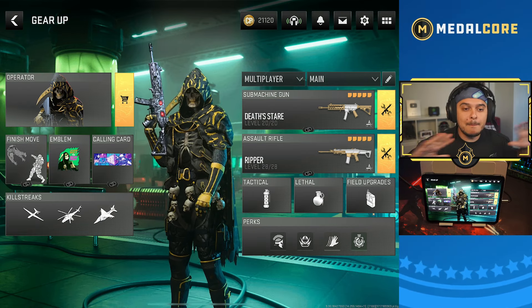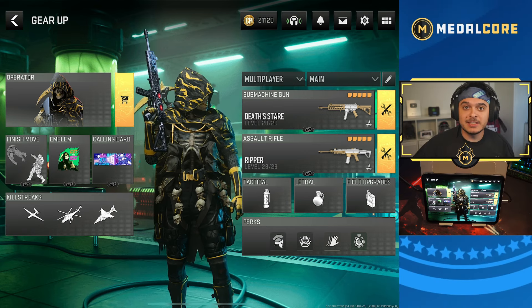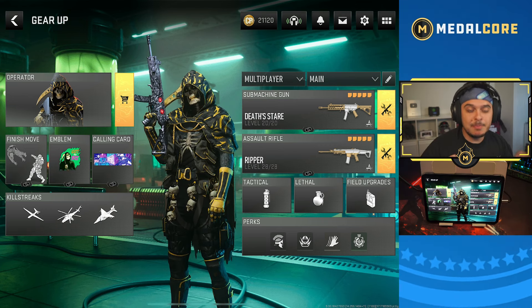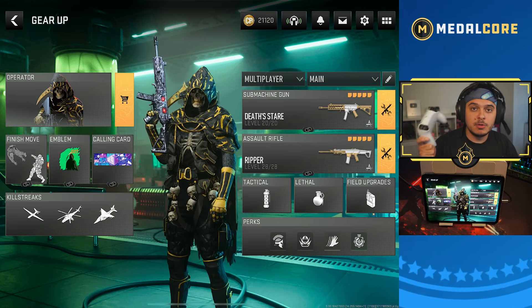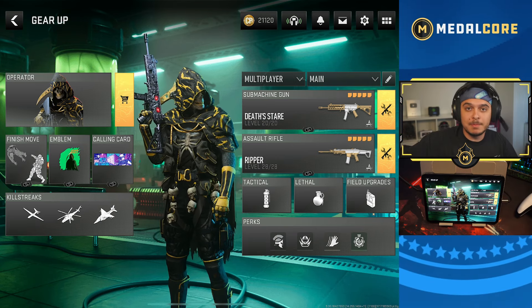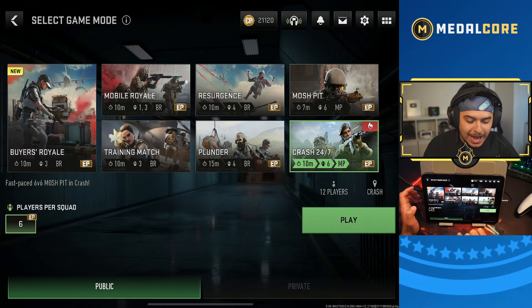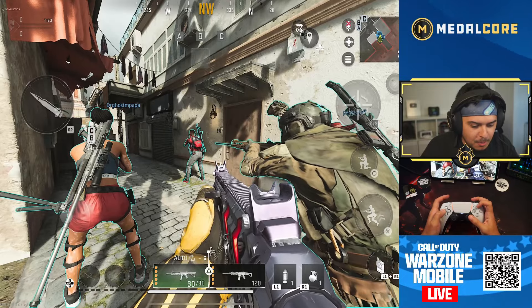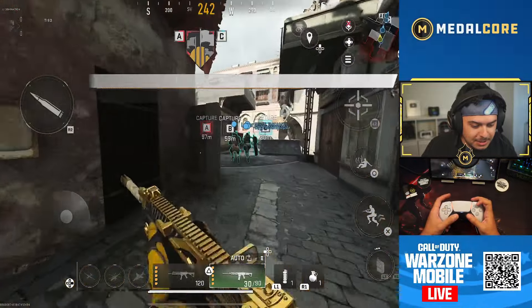Look at my character on the mobile version — these skins you cannot buy on mobile, but because of cross progression, as we get into further seasons we have more and more cross progression. It's so easy to link up your Activision account and see what skins you've got on the mobile version. Sync up your controller through Bluetooth and you'll be playing the same exact way as on PC/console. It's a massive W. Let's jump into the brand new Crash 24/7 game mode.